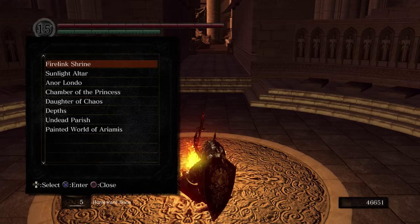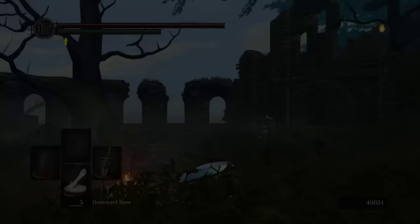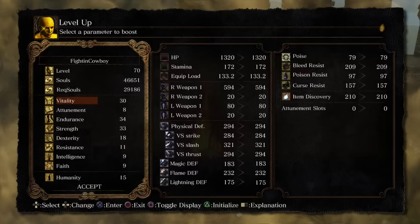Alright, warp back to Firelink. And also, we can now go to the Painted World whenever we want if you want to go there. I was thinking back to Priscilla — I wonder if I had opened with a charged heavy attack that might have been able to cut off the tail. But oh well. I'm not playing a Dex build anyway, it's not a big concern.